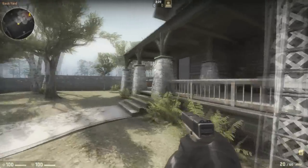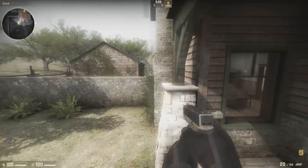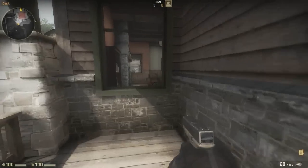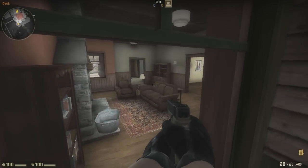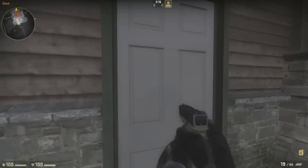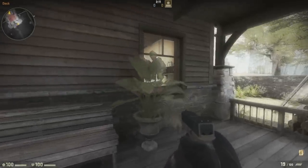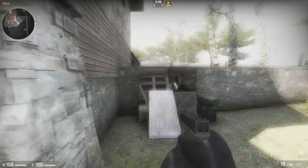So I'm spawning as a terrorist at the moment, and the first thing you encounter is that you can't really go through this window. You can come through this main entrance here, or you can jump over the wall here.